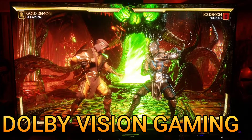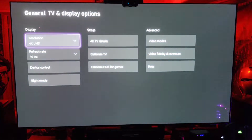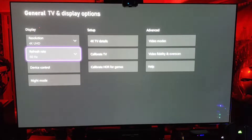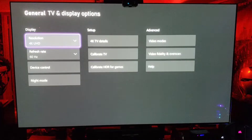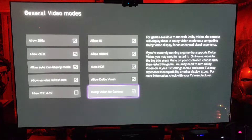For some reason I'm getting Dolby Vision in TV settings. We're in 4K 60 — MK11 is not 120. It looks like we have everything enabled: Dolby Vision up to 4K 120, which is good. You know what, why don't we take off Dolby Vision for gaming.